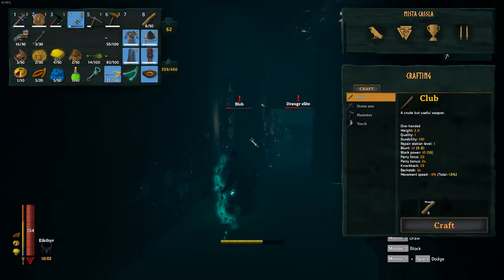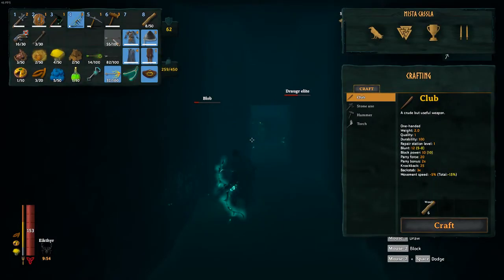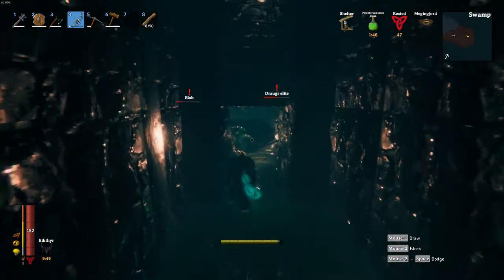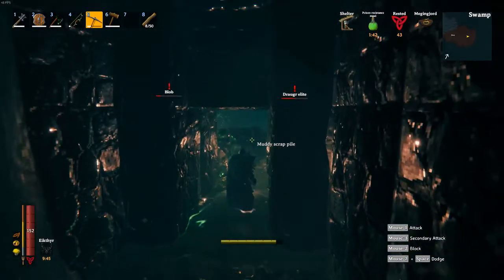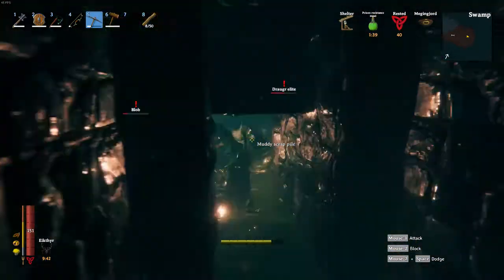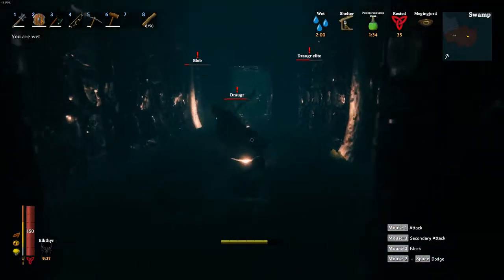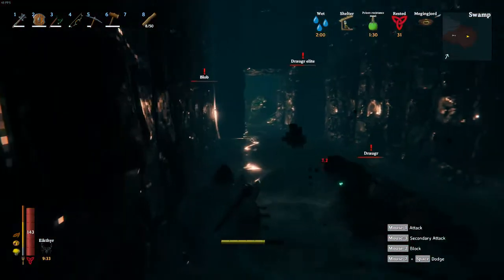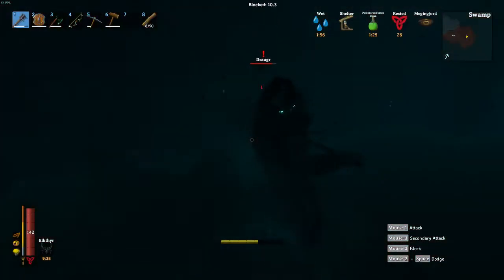Iron is super important for mid-game and end-game content. As far as I know, black metal is only for weapons. Iron — besides the padded armor, which I think is the second best armor in the game — is critical. I just got padded armor and we just did the fourth boss, so I'm progressing through this just like you guys are. Once I got to the crypt here, I literally farmed two crypts in about 15 to 20 minutes and had 130 iron at my base with no transportation time needed.